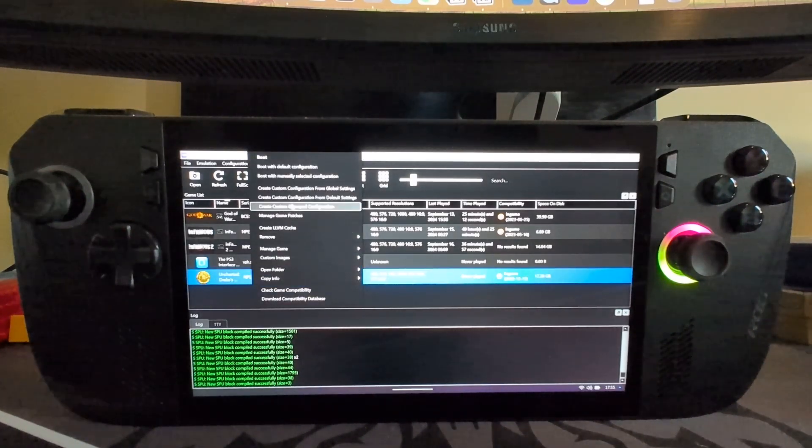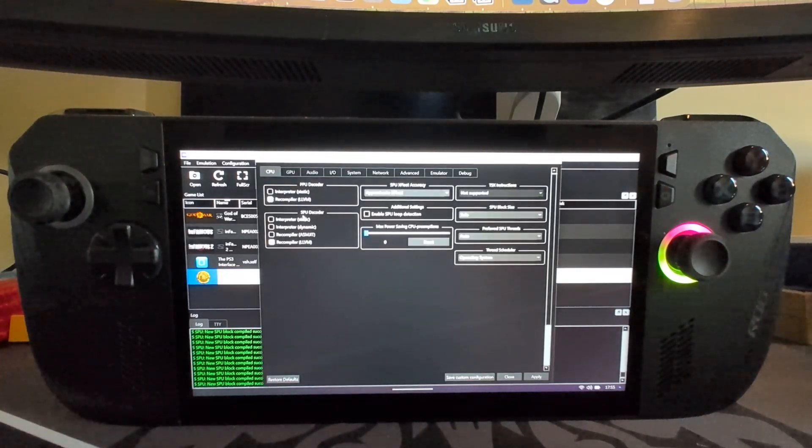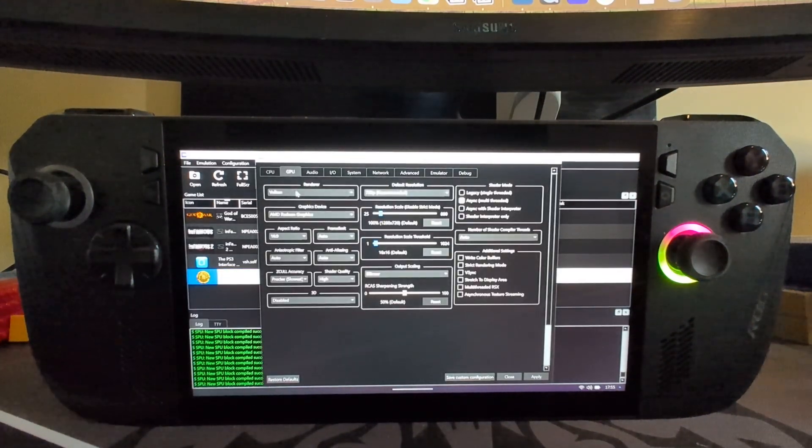Right-click the game — I'm using an external mouse but you can also keep it pressed or use RT. Go to 'Create Custom Configuration from Default Settings' and go straight to the GPU configuration. Make sure Vulkan is selected, then go to frame limit and set that to 60. This fixes cutscene issues if you're playing at 120 V-blank, which we'll set momentarily.